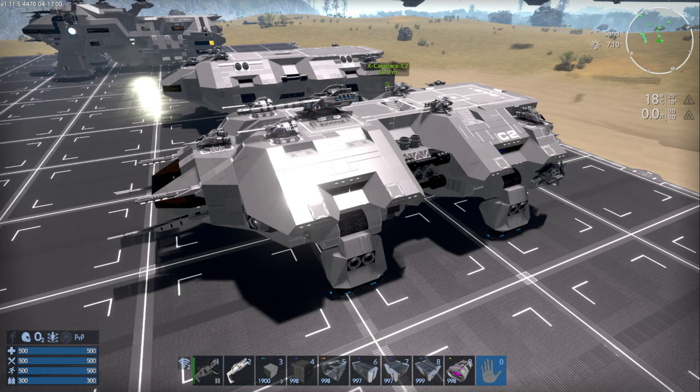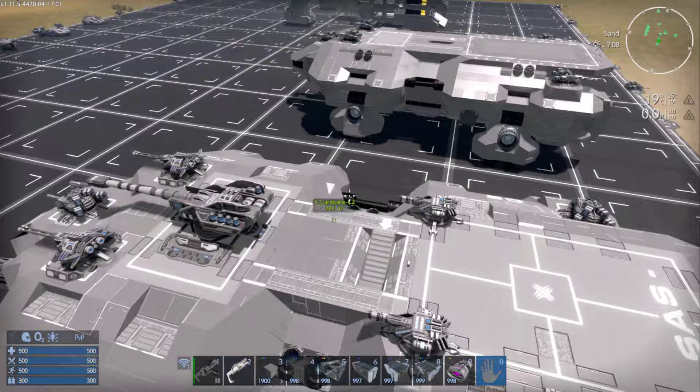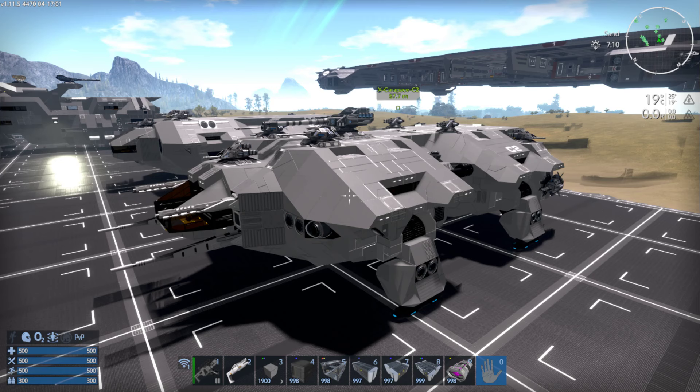This month's challenge on the Anvil server is to either finish a creation that's been sitting around incomplete, or take a really old ship and make a MK2 version of it. I decided to do the MK2 version. I took this very old Carapace C2 — a modded version by Excalibur — built in maybe alpha six or seven.